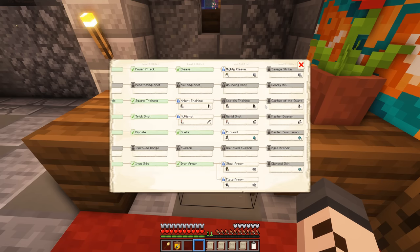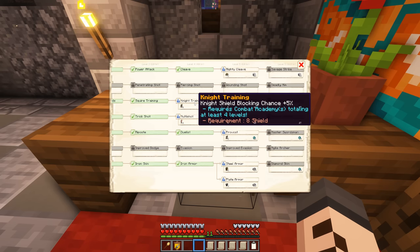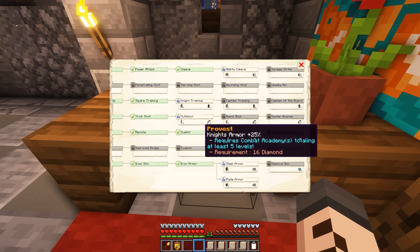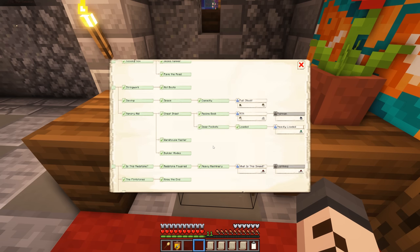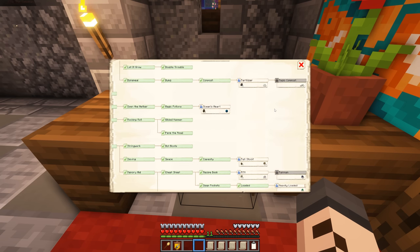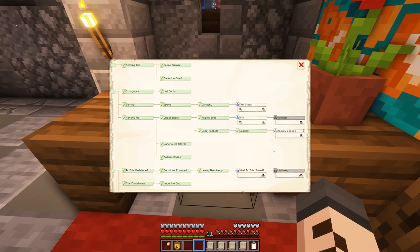We have five spots for research, so let's pick the ones we're going to do. Mighty Cleave sounds good, Knight Training will be good as well, Provost for the knight's armor, and Plate Armor will be the fourth one. But for our fifth research, we're going to go for Heavily Loaded. This is a level 6 research — one of the big boys — and it's going to take 16 hours to get it done. The cost is 256 emeralds, but with our villager trading farm, that's not going to be a problem.